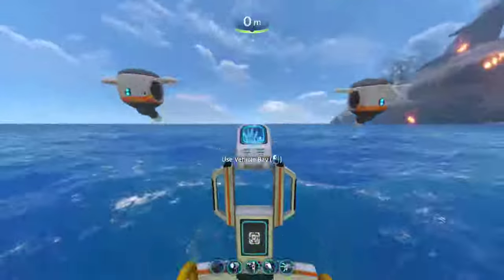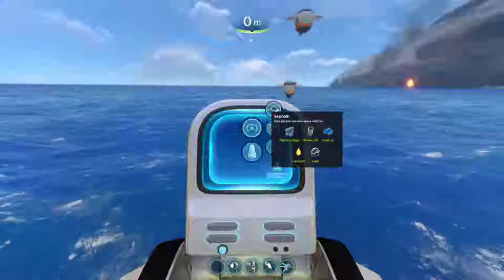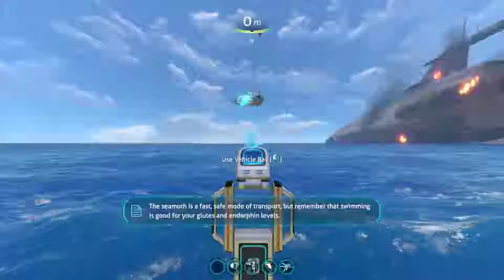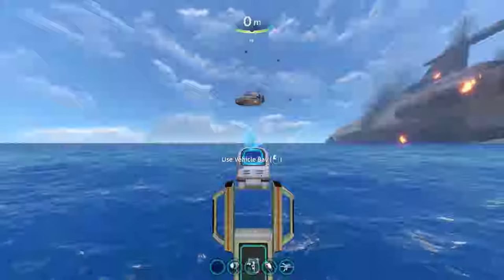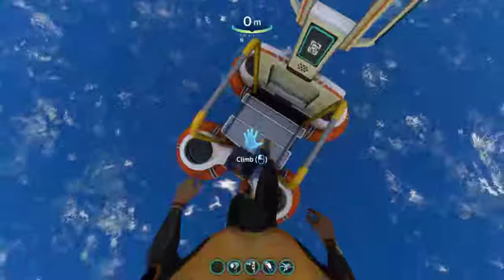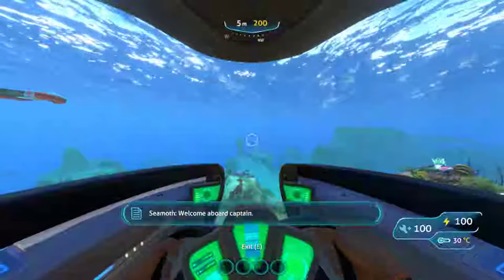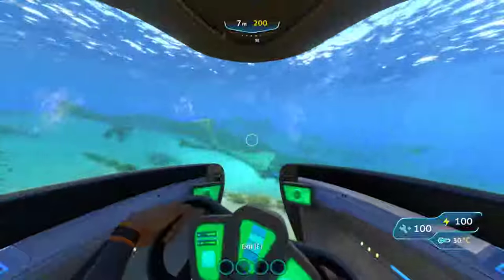Just throw this thing out and spawn in a Sea Moth. The Sea Moth is a fast, safe mode of transport, but remember that swimming is good for your glutes and endorphin levels. Once that's done, just swim over here and get on.